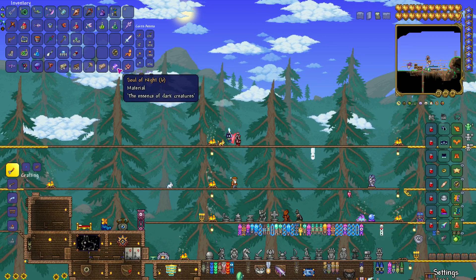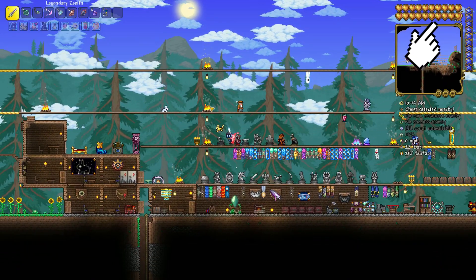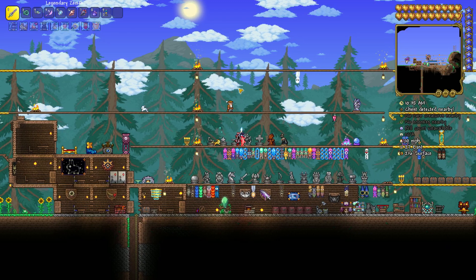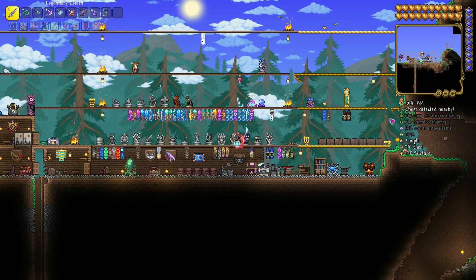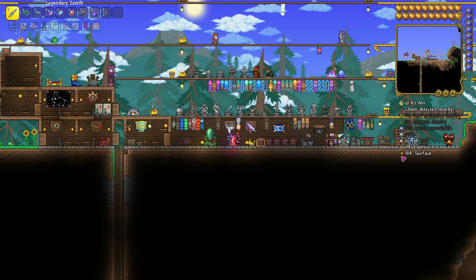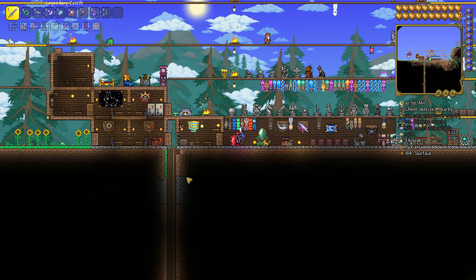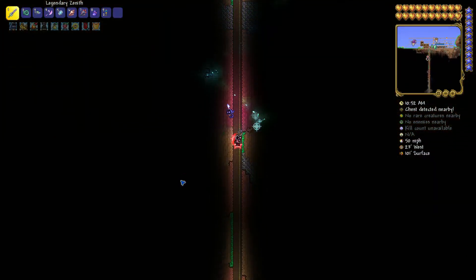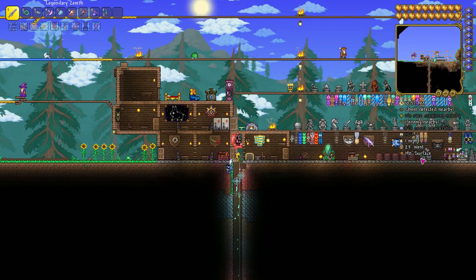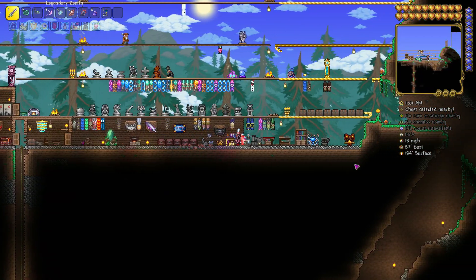You also need a Soul of Night. To get this you have to be in hard mode, and you should go to the evil biome — the Crimson or Corruption — but this time underground in the cavern layer. You can see the surface on my right side, and when I go deeper it will show underground. You need to reach the cavern layer to get something that drops the Soul of Night; otherwise it will drop other types of souls.